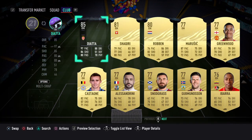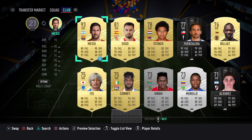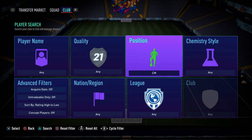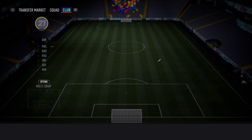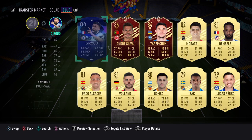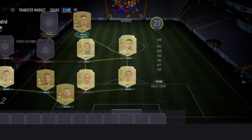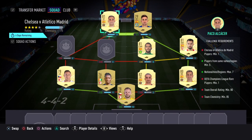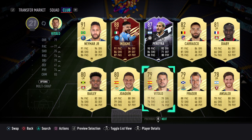Right mid we've got Suso. At right centre mid we've got Jonathan Vieira. At striker we've got Amata. Other striker we've got Paco Alcacer. As our Atletico Madrid player — as you do need one — we have Vitolo, who should be here.